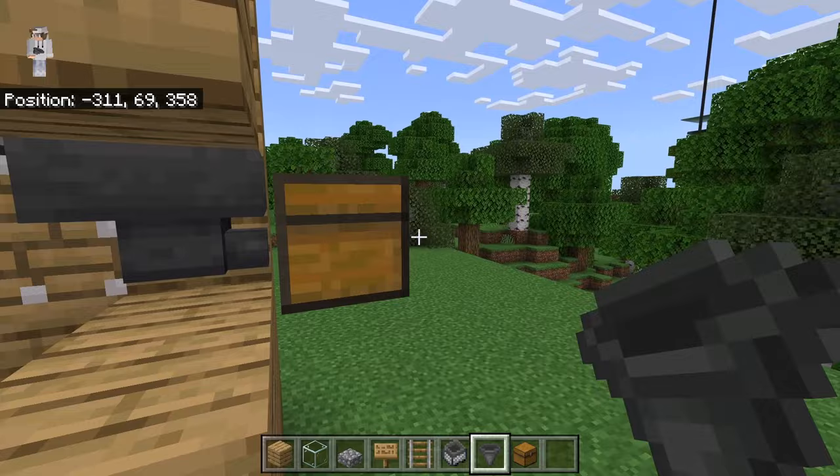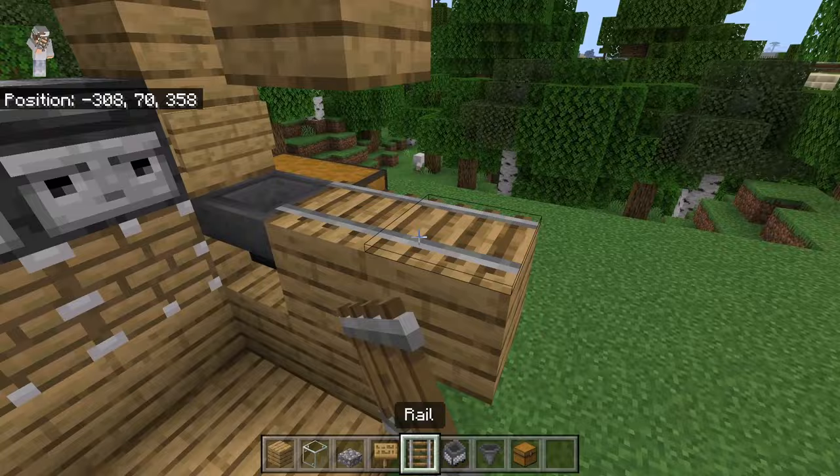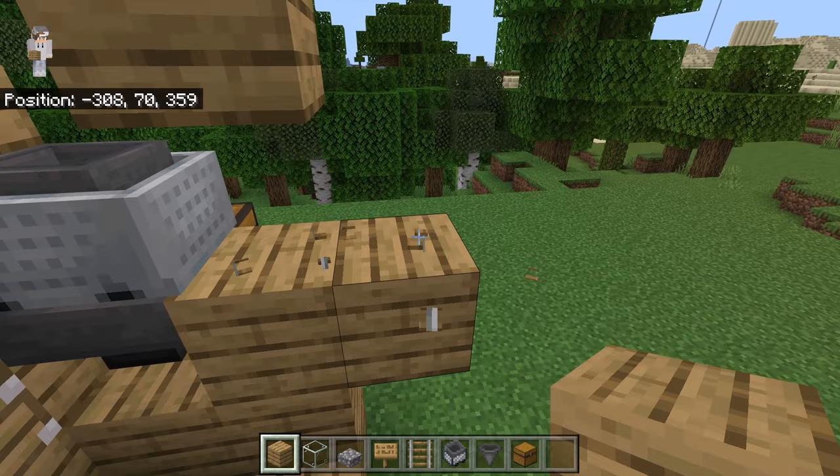The next step is to break this block, then place another block over here. Then place a sign at this spot. After you've placed that sign, place 2 rails over here. Then place a minecart hopper over here. Now push it this way — the minecart hopper should go on top of the hopper. Once the minecart hopper is on the hopper, break these 2 rails, then break this block. Now place a solid block over here. That will be the collection system of this kelp farm.